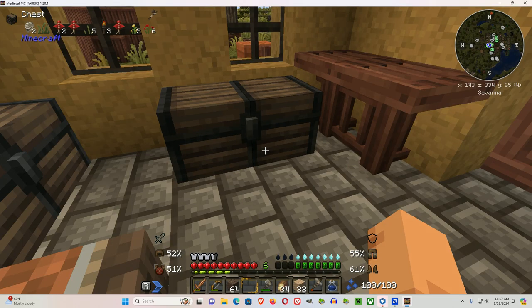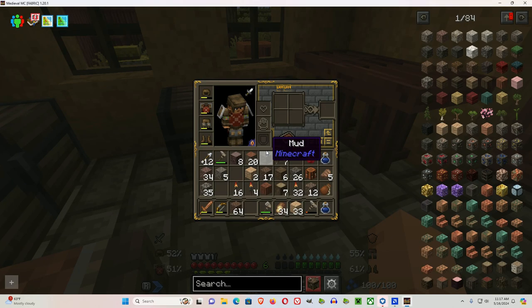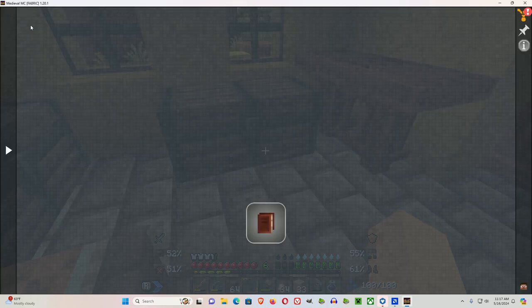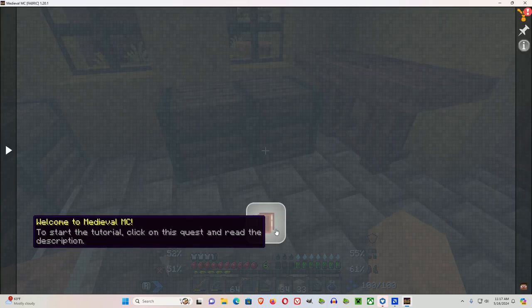Hitting E gets you to the inventory. Look up here when you press E — there's quests, chunks, and clay manager. If you click on quests, you'll see a little book.